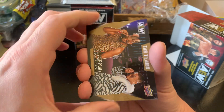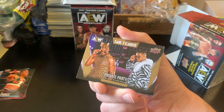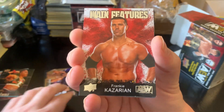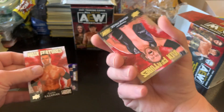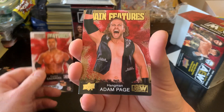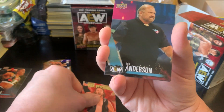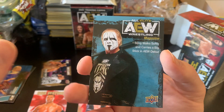We have a gold parallel — I keep wanting to call them variants — a gold parallel of Private Party. We have a main features of Frankie Kazarian, and I'm not sure which main features I'm missing; it's several. We have a gold parallel main features of Hangman Adam Page. That's pretty nice.